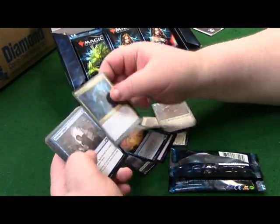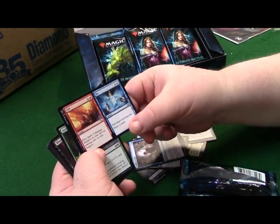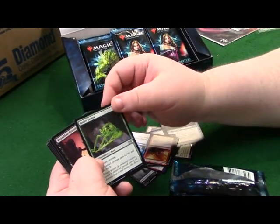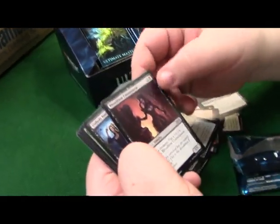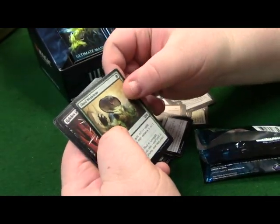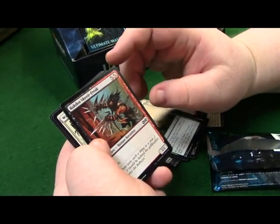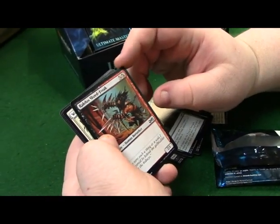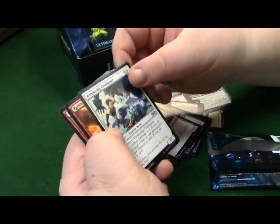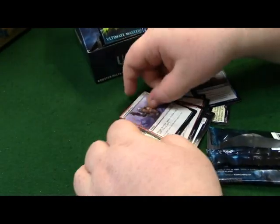Blast genius, frantic search, fire - really good card. Spider Umbra. Blood floor castle, unholy hunger, shed weakness. It's actually a really good card - two cost haste. Wandering champion, reckless charge, and another double cleave - nice.